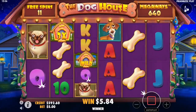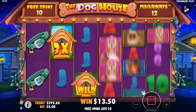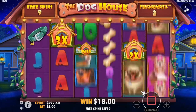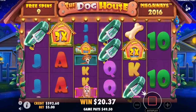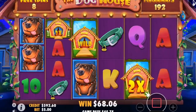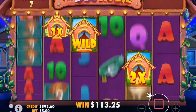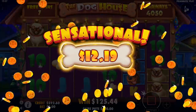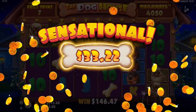We just need to keep going. Drop a multiplier wild here. Oh, there are a lot of tens too — that's a good win, that's a good one!